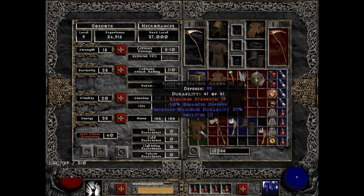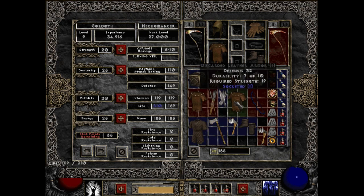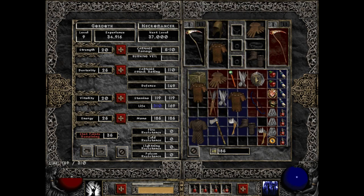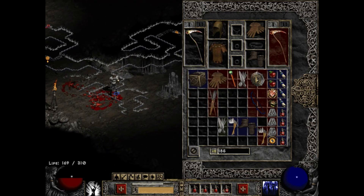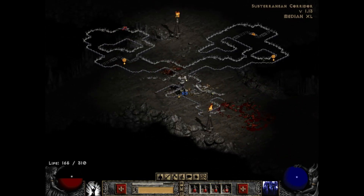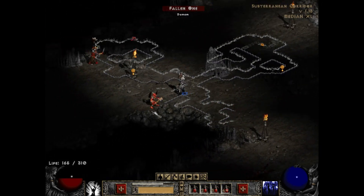Would you look at that — suddenly we have a superior leather armor requiring more strength. So we will give ourselves some strength and we will put on the superior leather armor. And we will also make sure that we are not cluttering the wheels or anybody, by freeing up some space in our inventory.